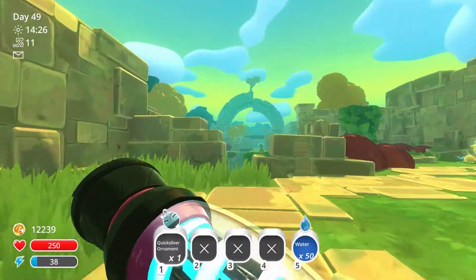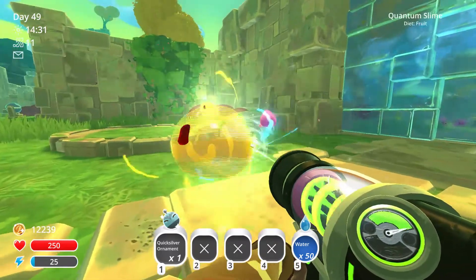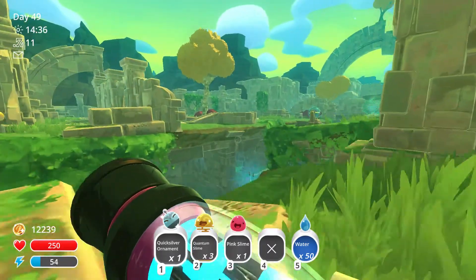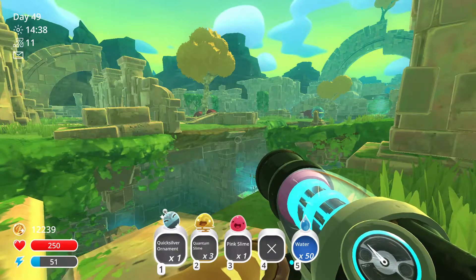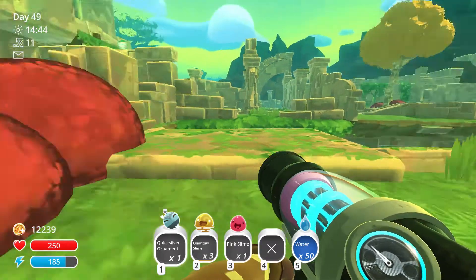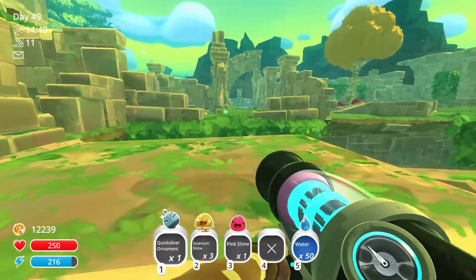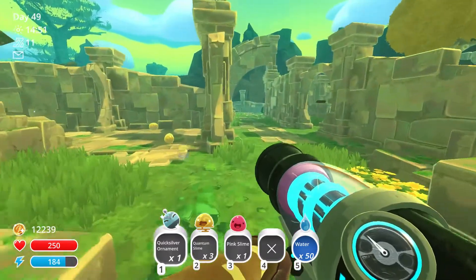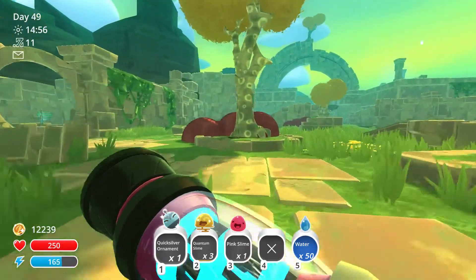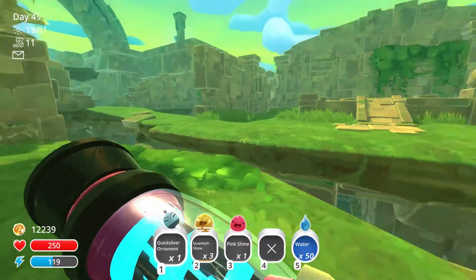Hello everyone, JohnnyFifestitch here, and welcome back to Slime Rancher. So we're back in this area where we died last time. I'm gonna try to gather up the slimes that I missed out on having before. I also found this Quicksilver Ornament — check that out on the bottom left there. I found this little box with a ribbon around it, tossed it and blew it up, and this little Quicksilver Ornament came out. I have no idea what it's for, but I'm gonna keep it because it's the only one I've ever seen.